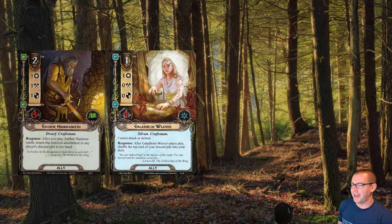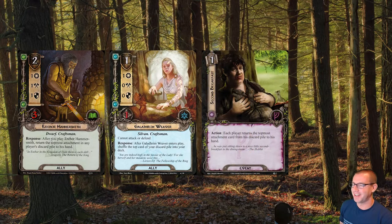And we have my Hobbit favorite that I basically never use: Second Breakfast. It is Erebor Hammersmith, except instead of being attached to a very solid dwarf ally, it is a leadership event.